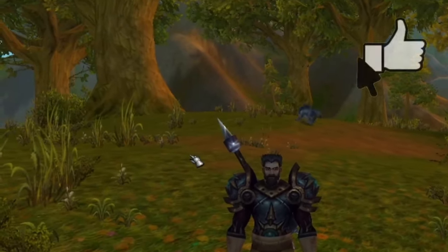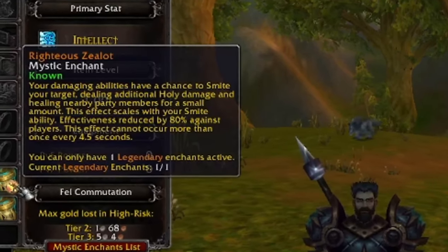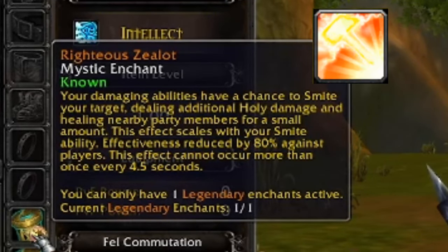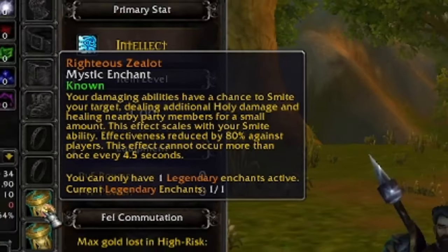Before we get into the gameplay, allow me to show you what the Righteous Zealot Legendary Enchant looks like. With it equipped, our damaging abilities have a chance to smite our target, dealing additional holy damage as well as healing nearby party members for a small amount. The healing and damage scale with the rank of our Smite ability, and the effects are reduced by 80% in PvP, making it a PvE-only enchant for the most part.